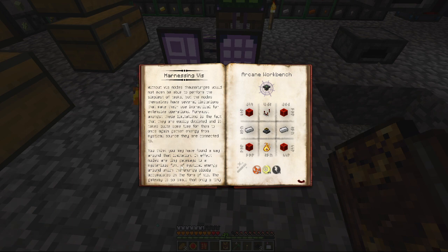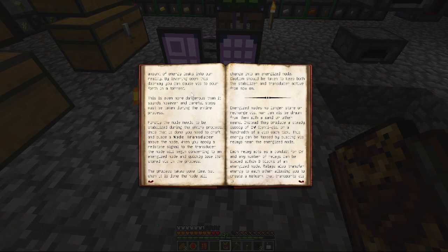Without Vis, the authorities would not be able to perform the simplest of tasks, but the nodes have self-incentive limitations — they're easily depleted and it takes quite some time to gather energy from aura sources. You may have found a way around that limitation. Nodes are tiny gateways to a mysterious font of mystical energy. By leveraging to open this doorway you can cause Vis to pour forth in a torrent. The node needs to be stabilized during the entire process — craft a node transducer above the node, then apply a redstone signal. The transducer node will begin converting into an energized node, quickly losing its stored Vis in the process.